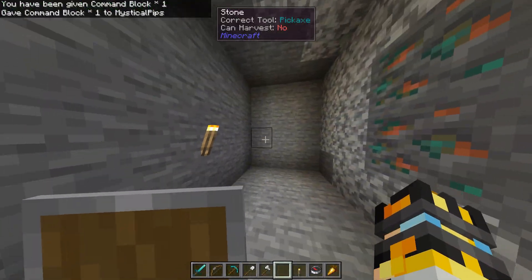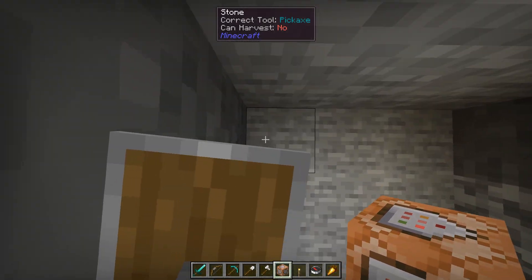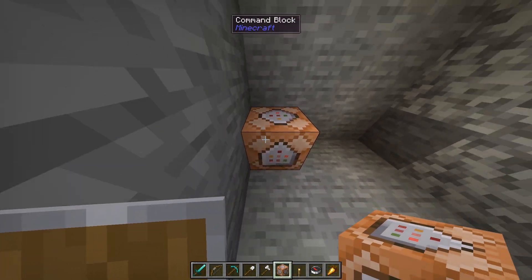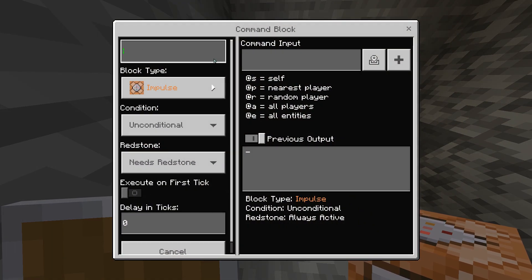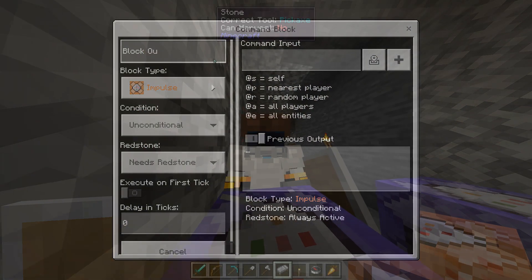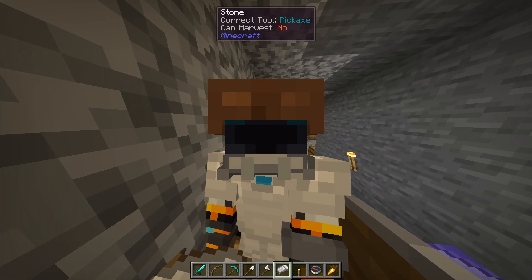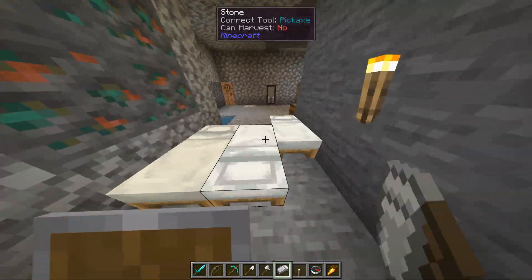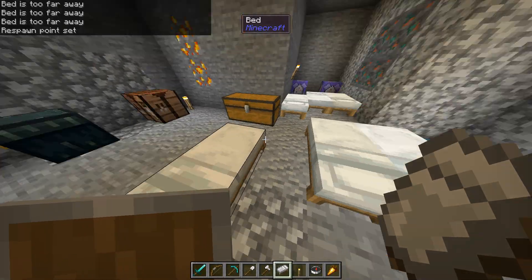And that's all there is to it. You can expand on these command blocks and make them even more efficient, perhaps by having them run only once. However, these repeating command blocks are still pretty efficient despite running every single tick. The commands will be in the description, so if you're having any issues with this setup, please let me know in the comments or join the Discord server — I'd love to help. If you have any interesting ideas to improve this design, I'm all ears. Thanks for watching and goodbye.